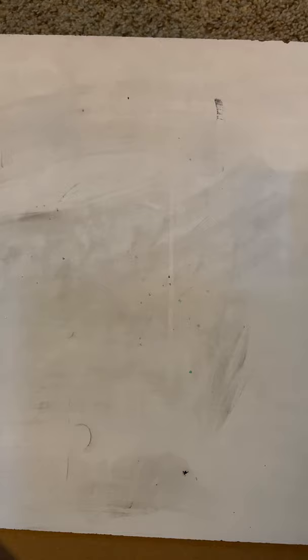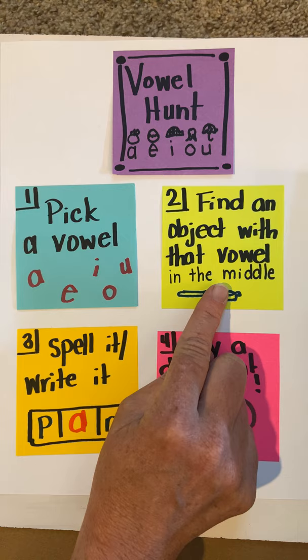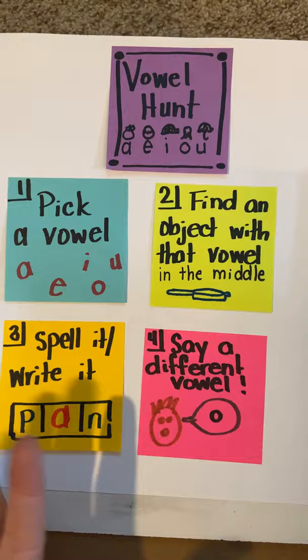We've learned lots of other games throughout this whole time of being apart. One of the other games is called Vowel Hunt, where you pick a vowel, go find something with that vowel in the middle of it, then you spell it, and then you say a different vowel. You can get your mom and dad to play Vowel Hunt with you.